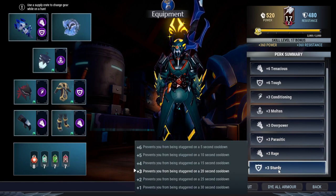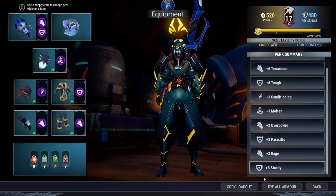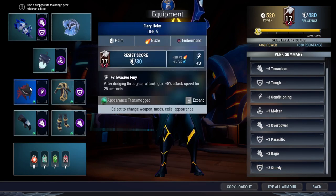Sturdy is here because, since this is a beginner's build, you're not going to be able to evade through attacks most of the times. Most of the time you're just going to tank the hit because sometimes we just don't know how to time our evades. Sturdy will be able to help you a lot with completing your combos when you miss your timing on the behemoth's attacks. That's all for the perk summary.